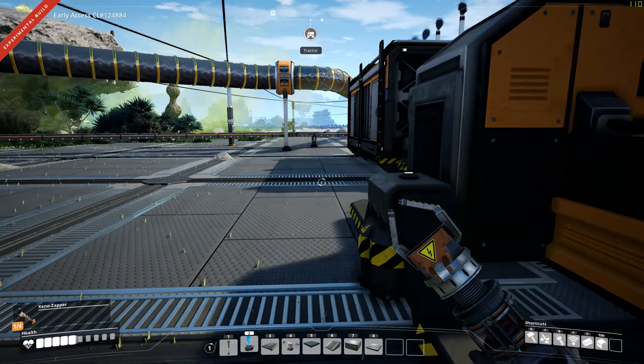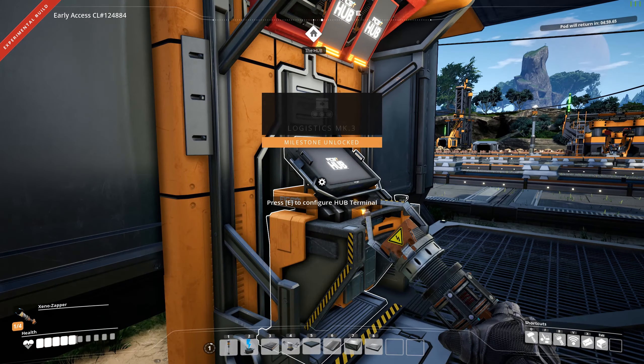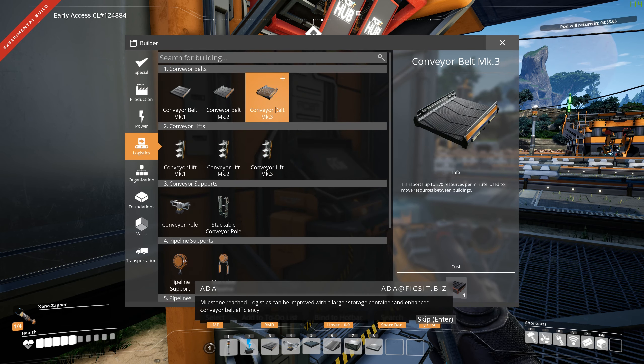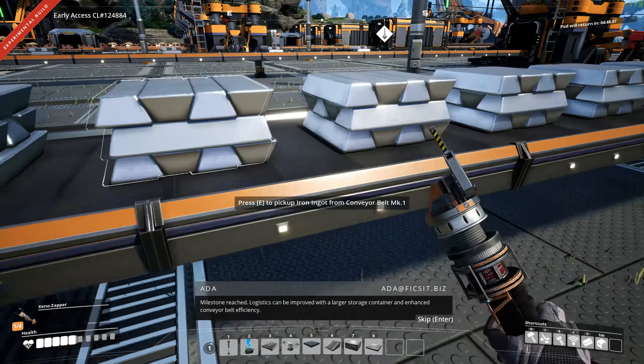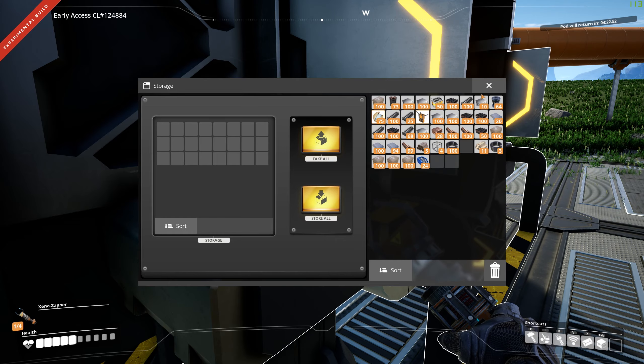Boom — stackable pipeline! That's the one thing I was needing. Logistics can be improved with a larger storage container and enhanced conveyor belt efficiency. I'm going to get a bunch of that rolling. Let's do it, yeah buddy! I forgot you can change the direction too, slow down and go reverse. There we go, right where I needed to. Let's take all those.